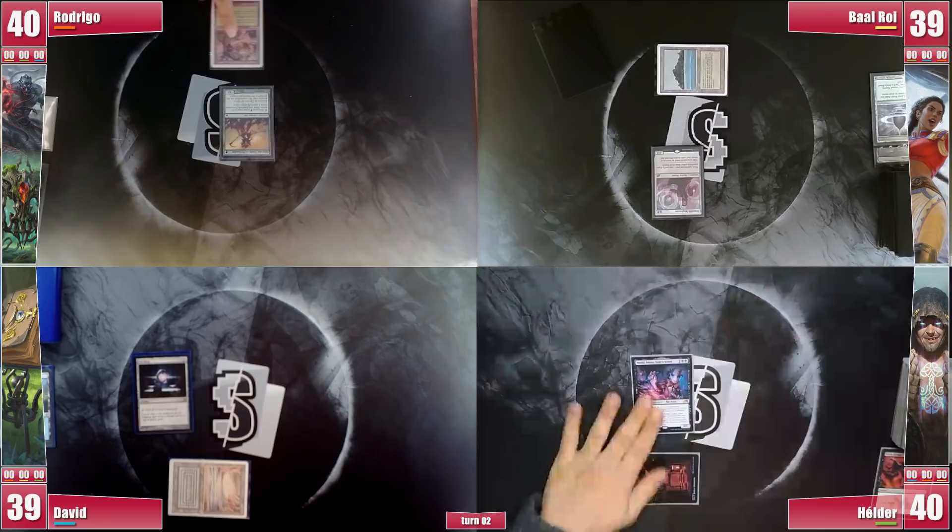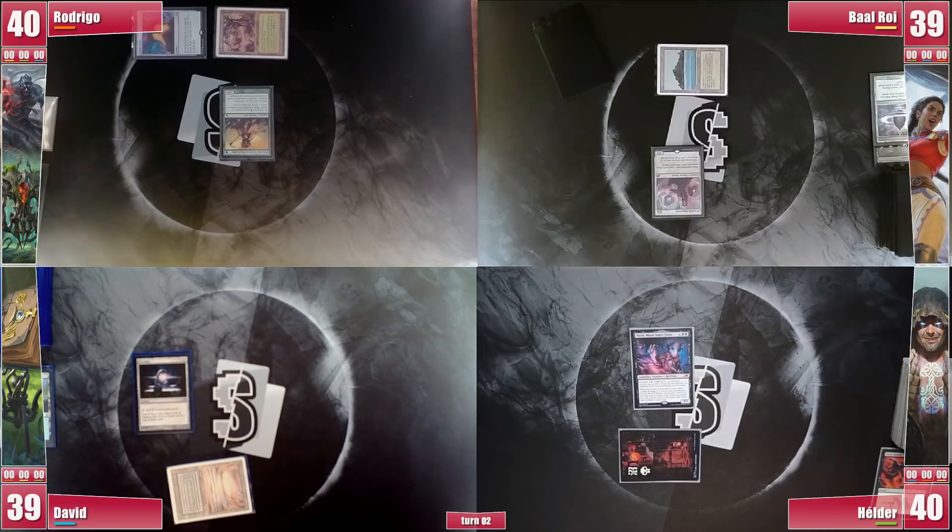Rodrigo draws and casts a Mana Crypt, achieving 5 possible mana, but not only does Drannith stop him from casting Tevesh, he's also missing land drops, so he just casts Bloom Tender and follows it with a Deathrite Shaman for extra mana, ending his turn.